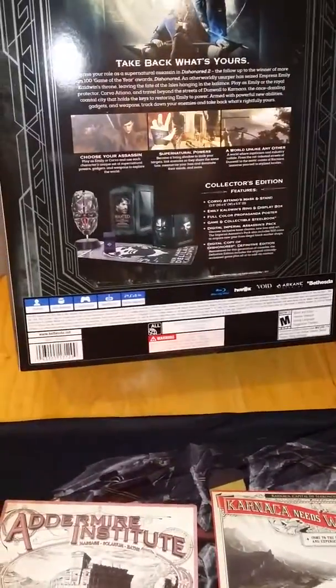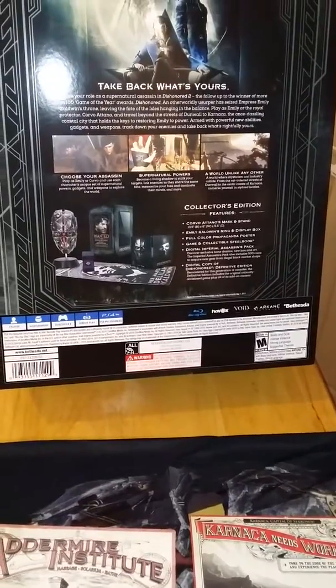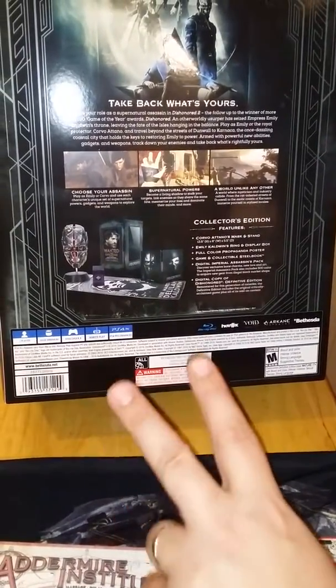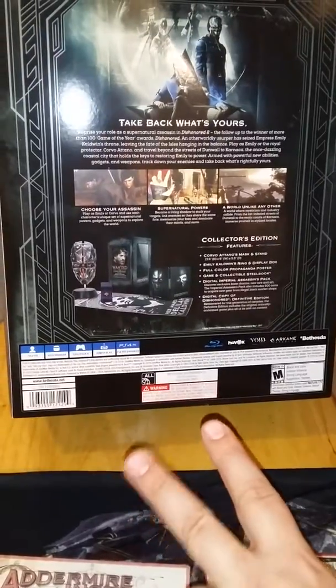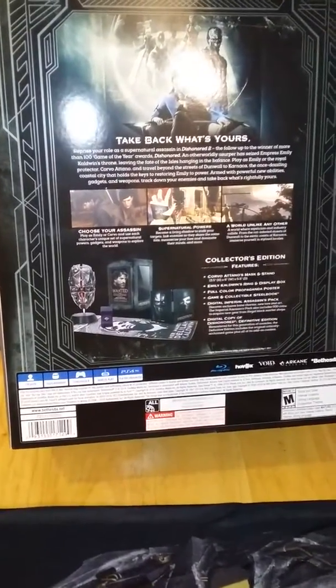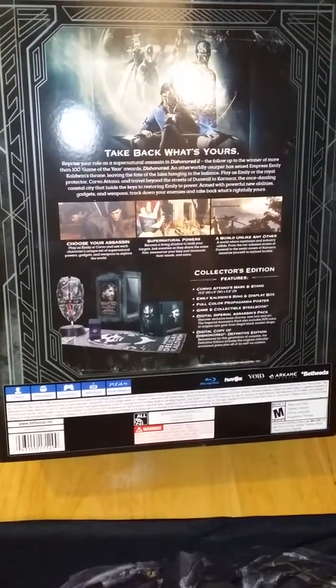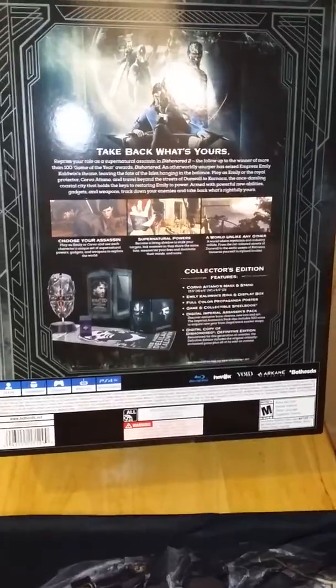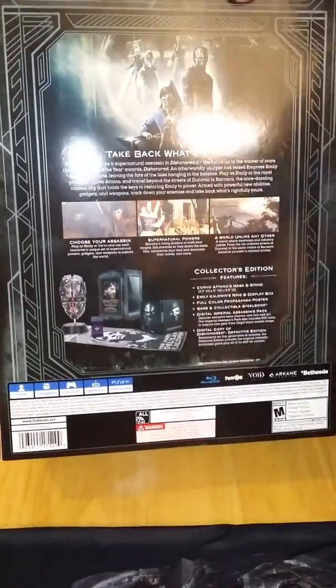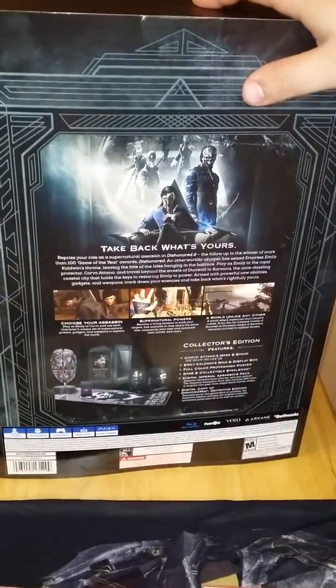It comes with Corvo Attano's mask and stand, Emily Caldwell's ring and a display box. So both characters that you can play in the game each have a personal item of theirs. Full color propaganda poster, game and steel case, digital assassins pack — I don't know what that is — but it also comes with the digital copy of the first game, which is really nice.